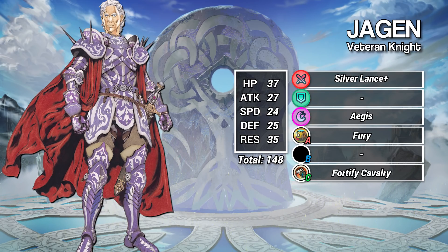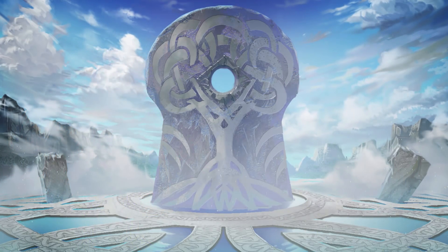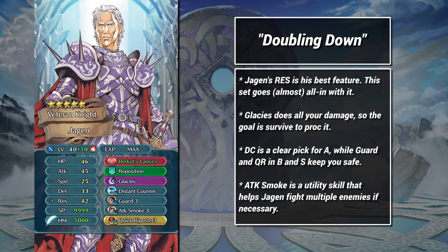Let's take a look at some builds. Keep in mind that this series is about showing units at their best — we'll be focusing on merged builds and builds that are very high investment. This set maximizes Jagen's enemy phase by layering Burkut's Lance and Guard. Distant Counter is kind of a no-brainer on Jagen, while Attack Smoke helps his already impressive res go even further against multiple opponents.